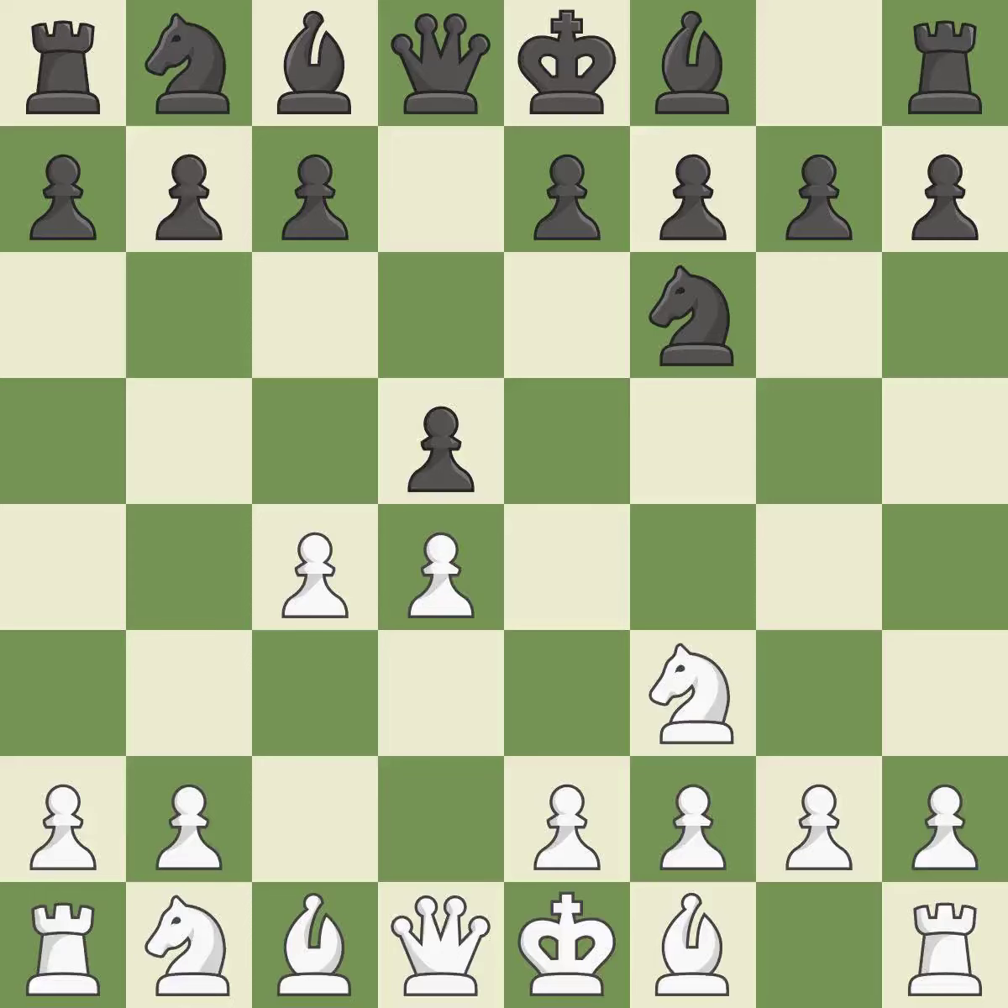C4 gains space on the queen's side, prepares to develop the knight to C3, and invites black to give up control of the E4-square after DxC4. When C6 is played, the D5-pawn is supported and the queen can grow on the queen's side.